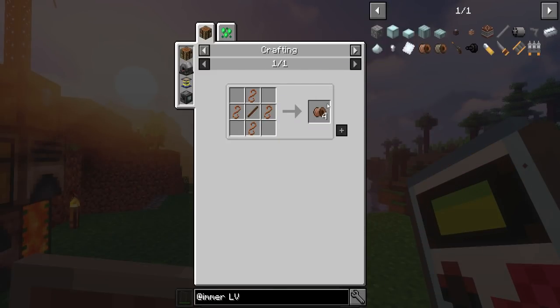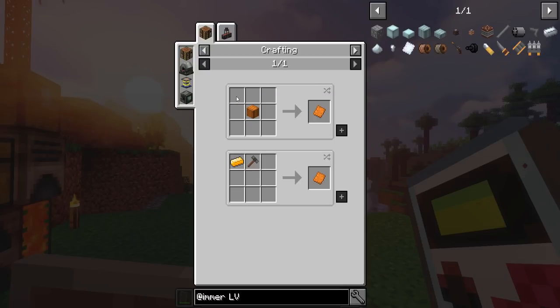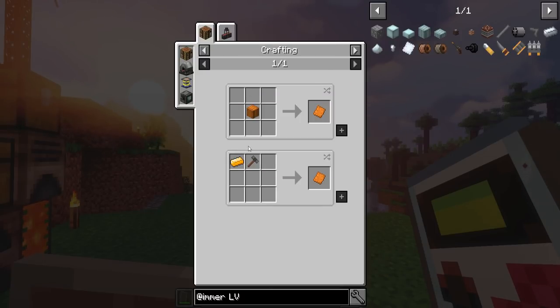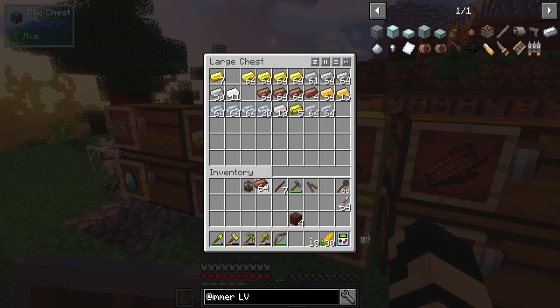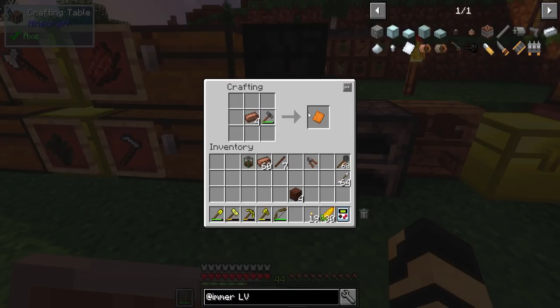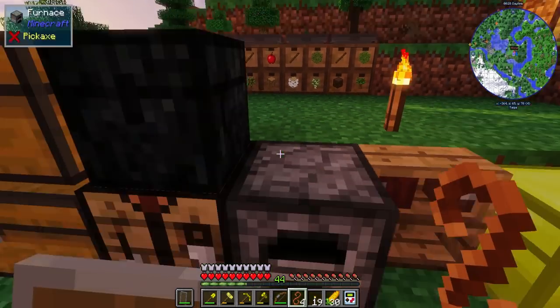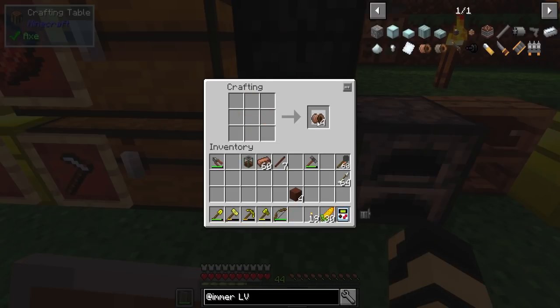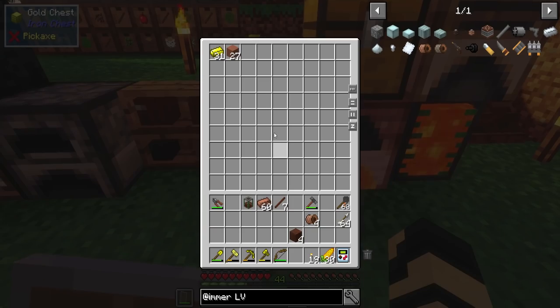LV wire coils require copper wire, which is made from either shears or wire cutters used on copper plates. Copper plates are made from either a metal press, which I don't have yet, or by smashing copper with a hammer. I'll need lots of copper for this. I smash four copper ingots with a hammer, then cut them. I get four copper wire, which I wrap around a regular stick — doesn't have to be a treated one — and I get my first four LV wire coils. I've also been smelting clay into terracotta, and I have a bunch of weld ingots I need to put away.